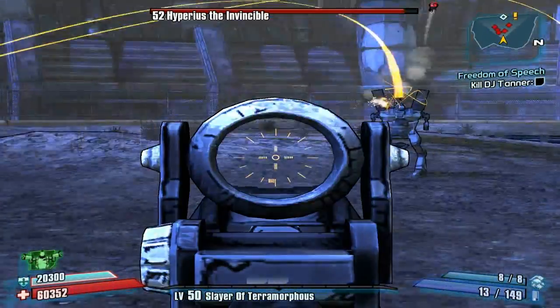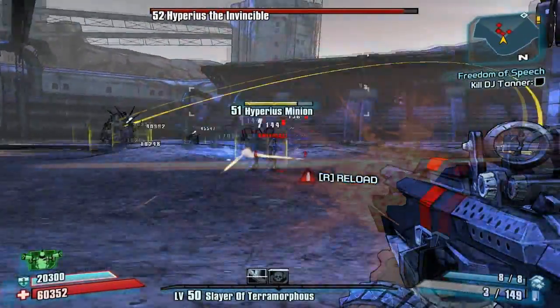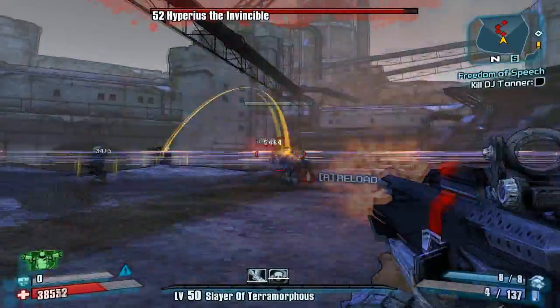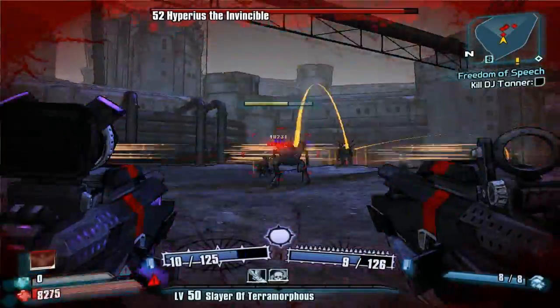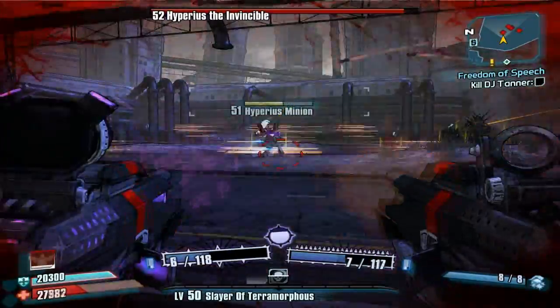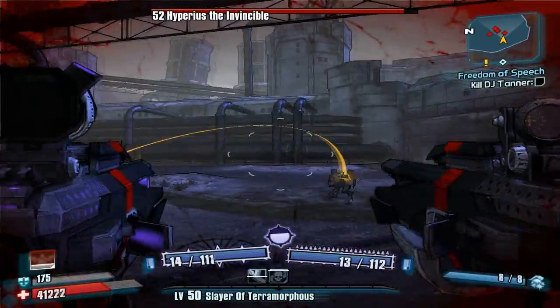So just continue doing this. I think every time you make a full circle hitting each bot's shield, Hyperious will send out another Nova — or every 30 seconds they'll throw a Nova. Personally, I think this fight is much, much harder to do alone if you're not a gun zerker, because if you have low health and you can't do anything about it immediately, you're pretty much just screwed.